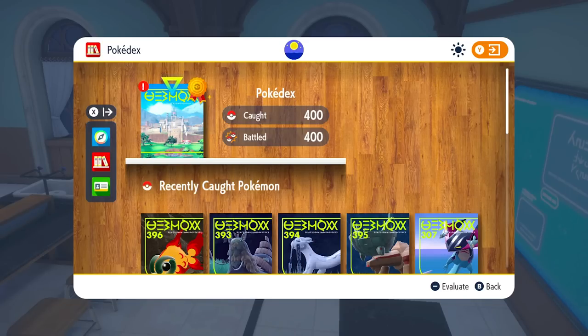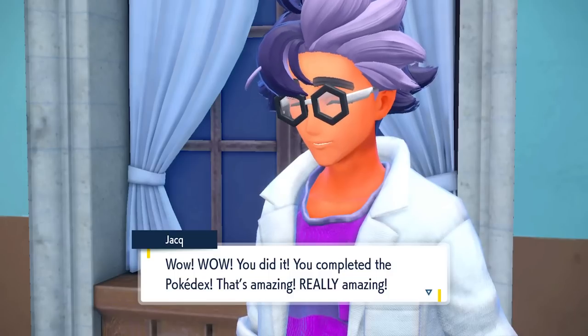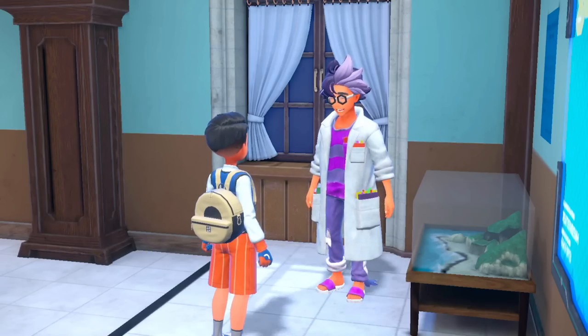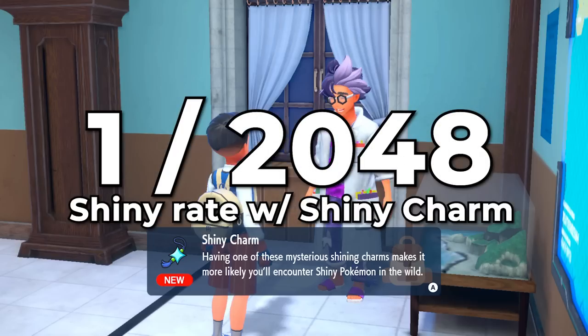One of the big ones: make sure to complete the entire Pokedex. That way you can go to Jacq, who's located in the school, and get yourself a Shiny Charm. Shiny rates are normally 1 in 4,096, but with the Shiny Charm your chances become 1 in 2,048, so make sure to grab that.